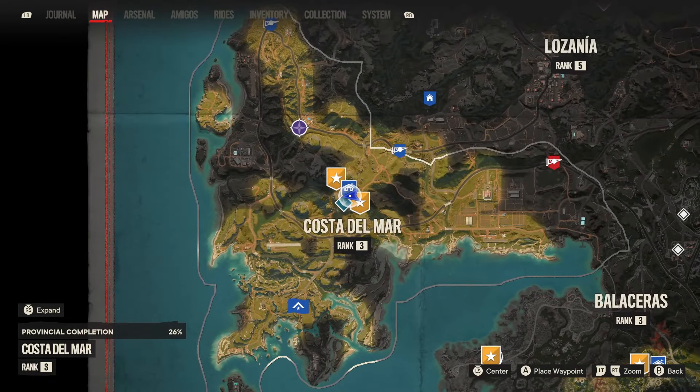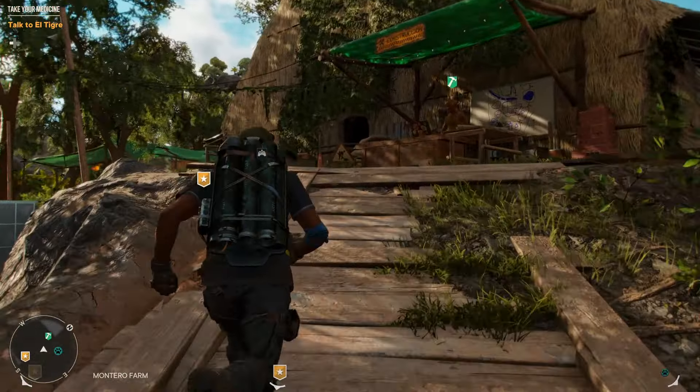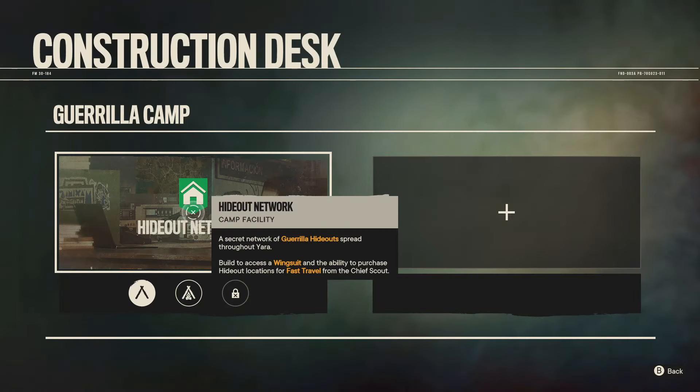If we start at Montero Farm, which is the camp in Costa del Mar, if you come up to this guy that's got the hammer icon, what you want to do is build the hideout network and upgrade it to the enhanced level, which is essentially level 2. Altogether you're going to need 90 metal and 90 gas, because you need 30 to actually build it and then 60 for the upgrade.